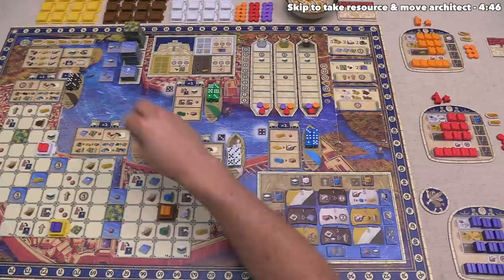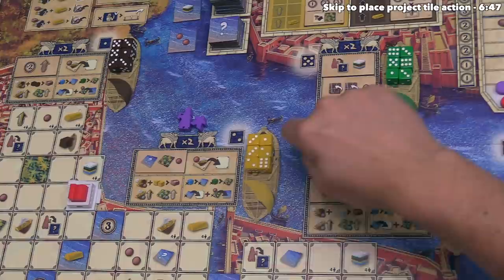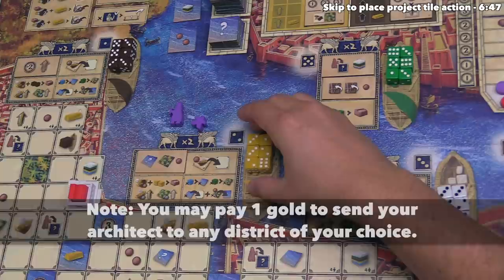We want to head to district number two. After that, we take a standard turn with three steps in order. In the first step, we take one of the resource dice from the barge of the associated district we went to, then send our architect to the district matching the die's value. These dice were rolled during setup, so we can take a one, two, three, or six.